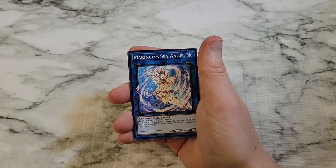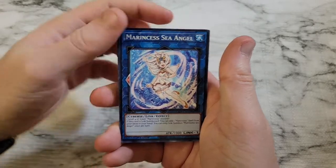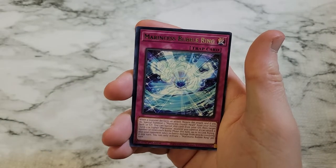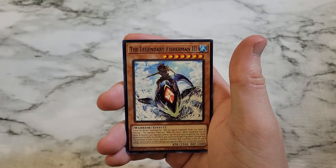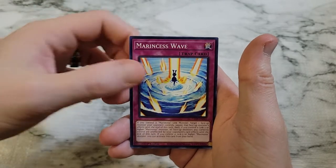We've kind of reached the stage already. I think the boxes are going for about 40 bucks or so. We've got Marincess Bubble Ring as our rare, Legendary Fisherman 3, so hopefully we'll get the other two.